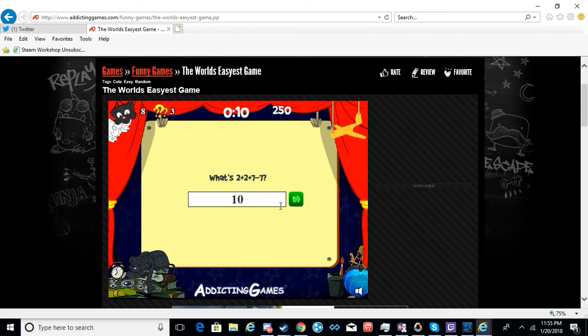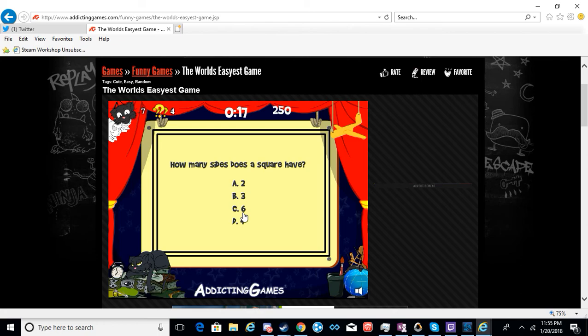How many sides does a square have? Oh no. Primal, primal. What? How many sides does a square have? What are the possible answers? Two, three, six, and four. I think it's six. You son of a bitch.